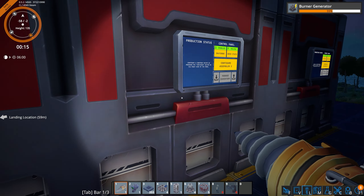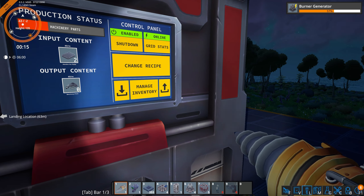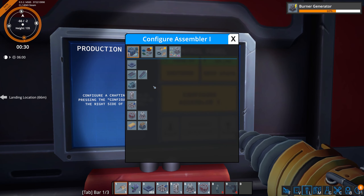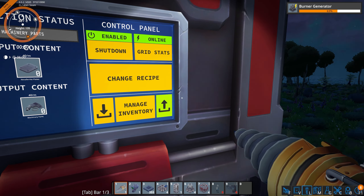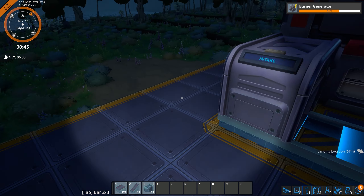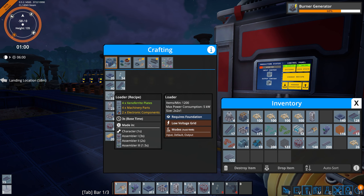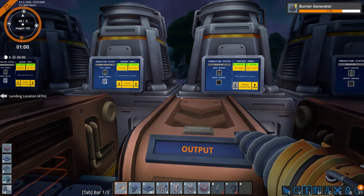We'll feed the plates directly in here and they're going to be making machinery parts. These are probably going to eat up a lot of power — 50 kilowatts. That's not too bad. We are not crafting right now, which is not what we want. We've got to be crafting.